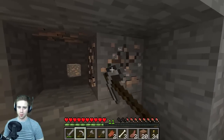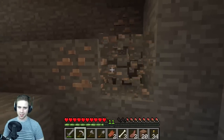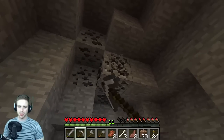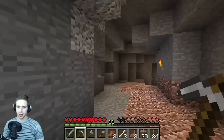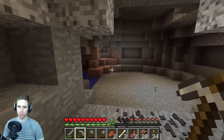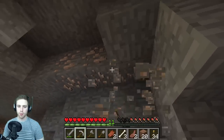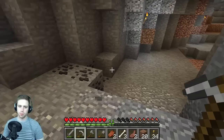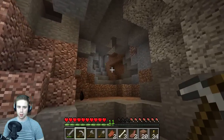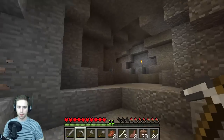Without the minimap mod it's really hard to find diamonds — I take it for granted when I have it but it's so nice. I have no idea where I am right now and could easily take a wrong turn. I'll just get a little coal and head back to base, mining any iron I see on the way. I should be able to follow the torches back. Here's some more iron. We should be able to make a full suit of armor now.